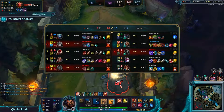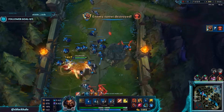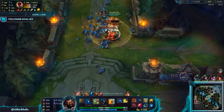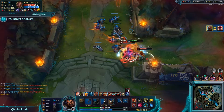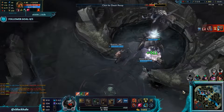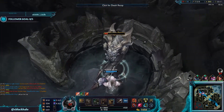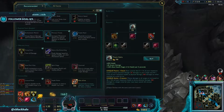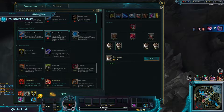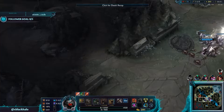We got the cannon minion — we killed two people, two for two, super worth. My team really does want to get Baron. I flashed on that dude — I almost got the Lucian, that was so close. But they got it by themselves easy — we get the Drake too, super worth. I miscalculated a little with that Flash. I just couldn't get to Lucian — one more auto attack and he would have gone down.